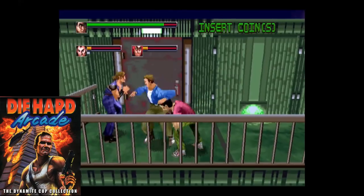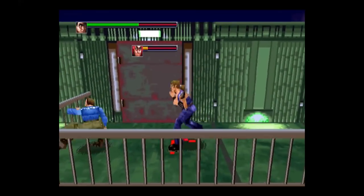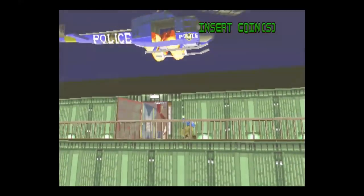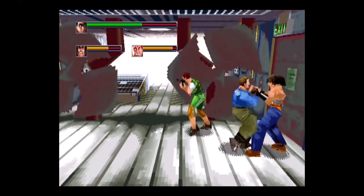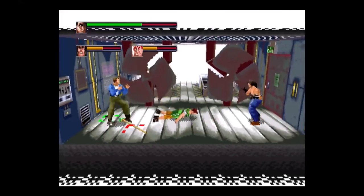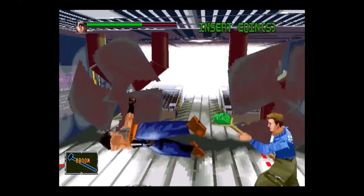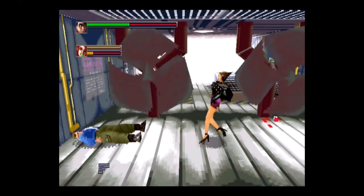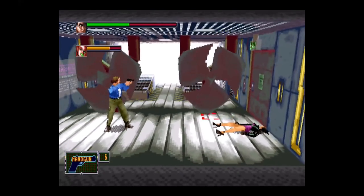Early in 1996, Sega released Die Hard Arcade. This was released as Dynamite Deka in Japan, with no association to the Die Hard franchise, as Sega of Japan did not hold the license in its own country. The game is a fun Final Fight-style brawler, which was the first one to use 3D texture-mapped polygon graphics. One or two players fight multiple waves of enemies using a variety of weapons and your fists. You will also encounter quick-time events. The plot revolves around rescuing the president's daughter, which is just a tad bit different from the movie. There is also a port to the Sega Saturn.